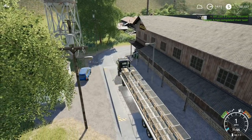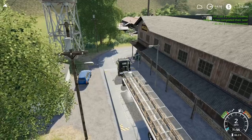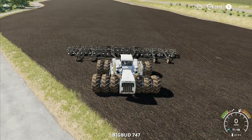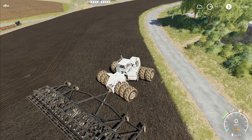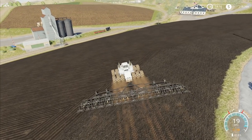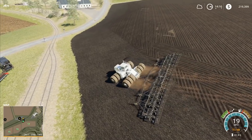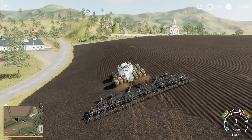We got 187,000 — that's given us 200 grand already. The helper stopped because a tree is in the way. We'll drop down to the bottom edge of the field and go across from there. This is where the steep bit is because we missed a little bit there with the plow last time. We struggled a bit with that Gregoire Besson plow — the disc plow would have been better overall.